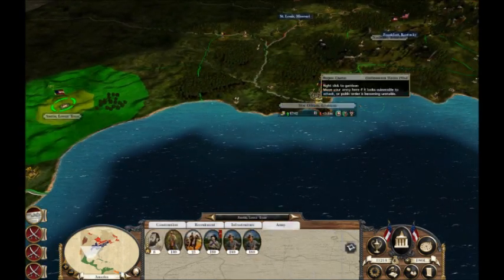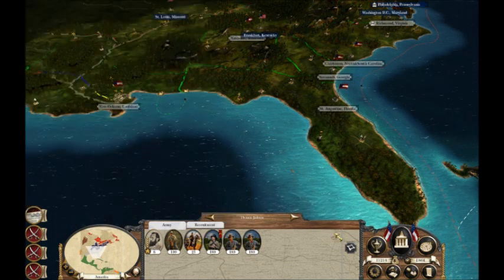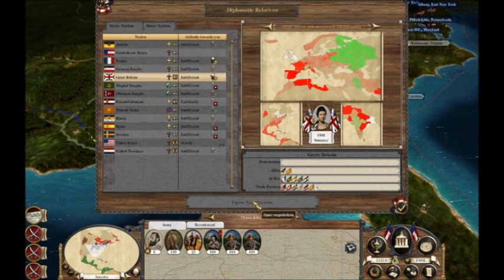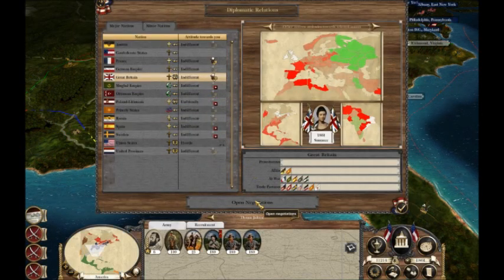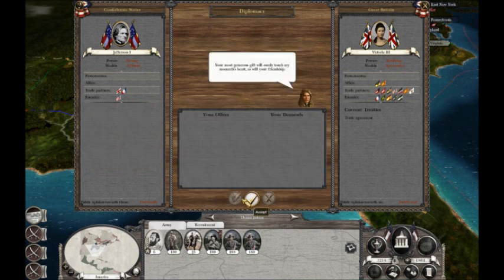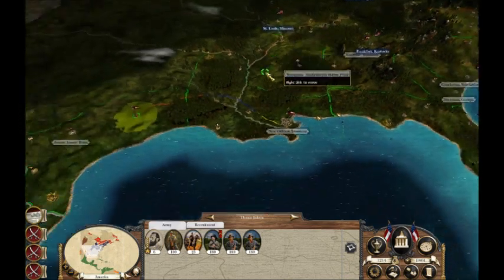Going to move that army up into New Orleans — three turns from now. Researching technology: heavy ammunition — that's what I'm going to research. Diplomatic relations with Great Britain, like the Confederate States truly tried to do. It's Victoria the Third. Are we trade partners? Yeah. You know what would make you really happy and like us? Aren't we friends now? Aww, you jerks. I guess I'm going to be invading Britain instead of Mexico now.